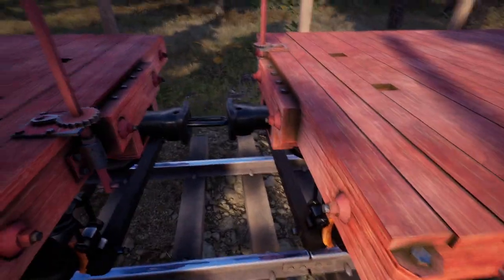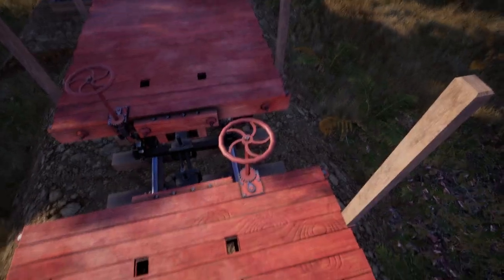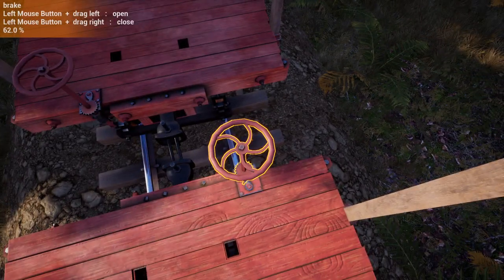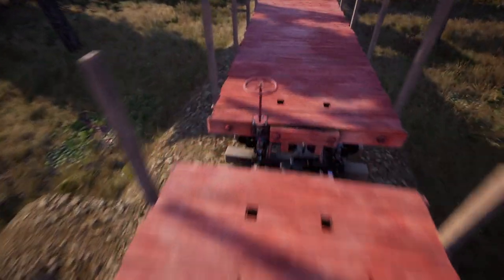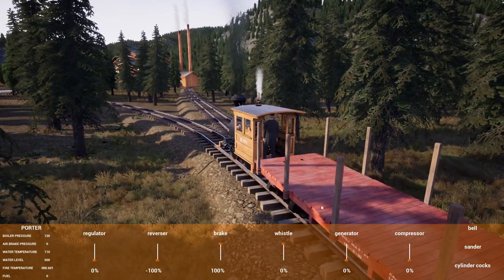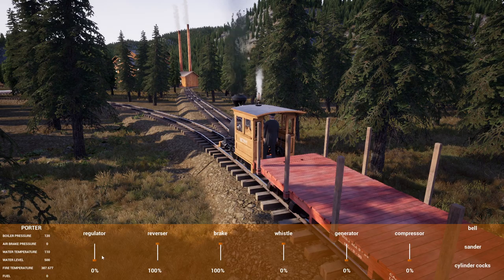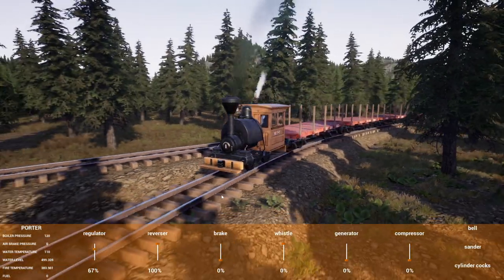Let's go ahead and couple these cars up. That should be good enough but we'll see — it's a little bit far out, but I've seen people do it for this. You have some distance. That's at 62% — we want that at zero. Zero. Zero. What's this at? Zero. So we're good there. Let's go ahead and roll on forward past the other switch. And we're good to go. Train's all hooked up.